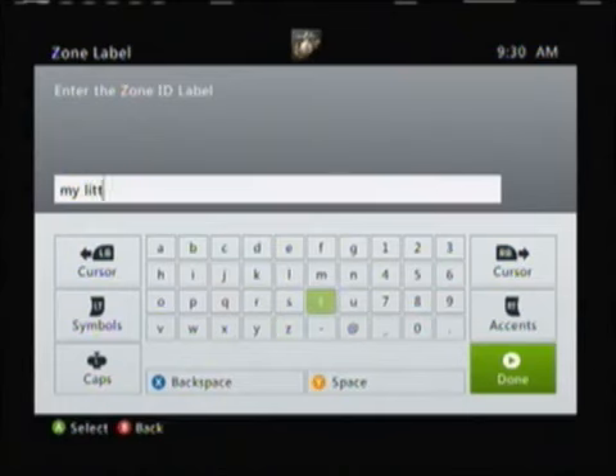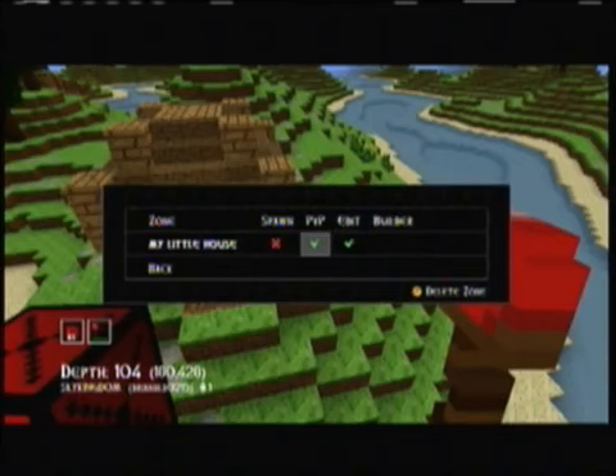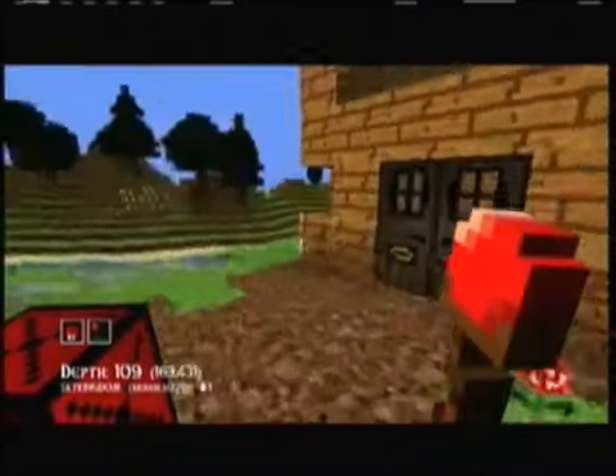I'll call it 'my little house.' Now I can either make it Spawn, PVP, or Edit. Right now everything is on, so I can't spawn in it, PVP is allowed in that area, and edit is enabled. You can also select a builder. We're going to take Edit off and PVP off.